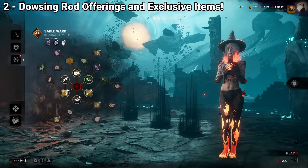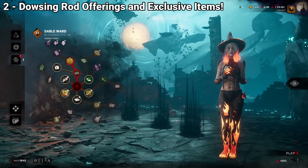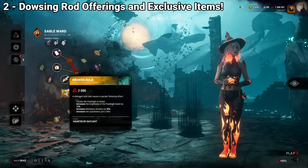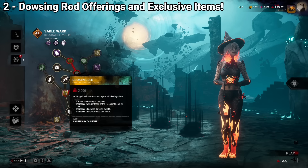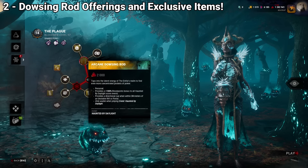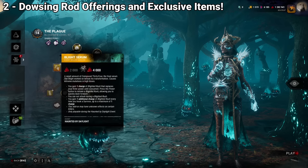Just like last time, I recommend spending all your blood points on the characters you're planning to use, because you are going to need the Dowsing Rot offering in order to advance the event as quickly as possible and earn the rewards faster. The offering is only usable in the event game mode, so make sure to select it in order to progress through the event.